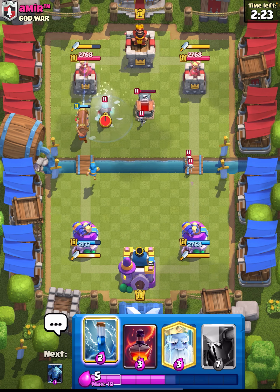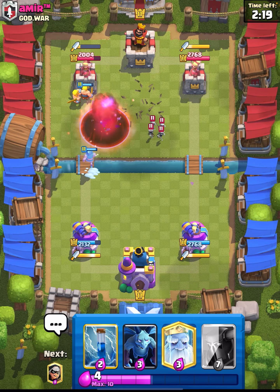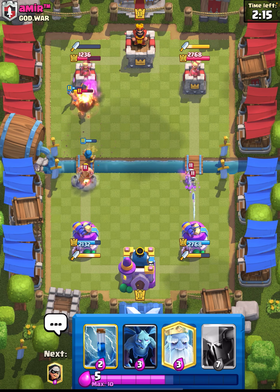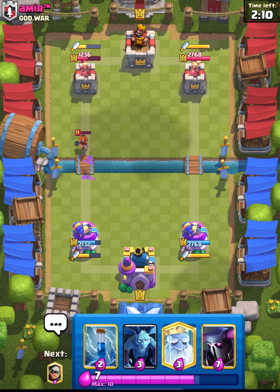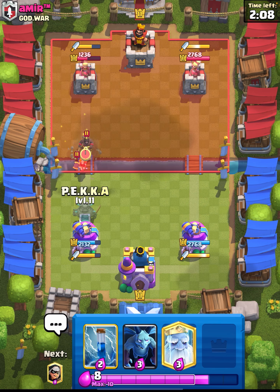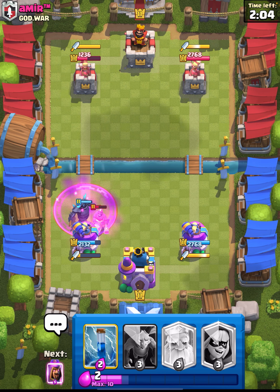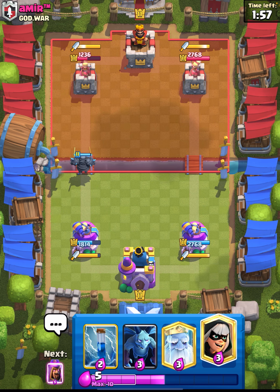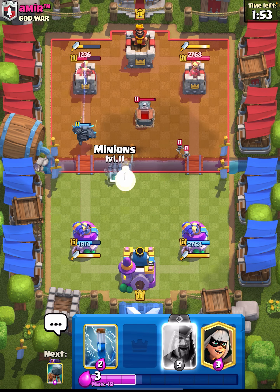There must be something good about this, and we're using what is probably the best version of this deck. We've got the Void in here, which is probably the most boosted card in the game in my opinion — I think it's desperately screaming for a nerf, but Supercell doesn't want to nerf it. We also have the Evil Wizard, one of the best evos in the game right now, and obviously just the power of the Pekka running up the back line.